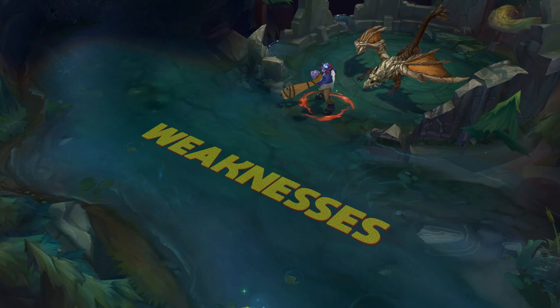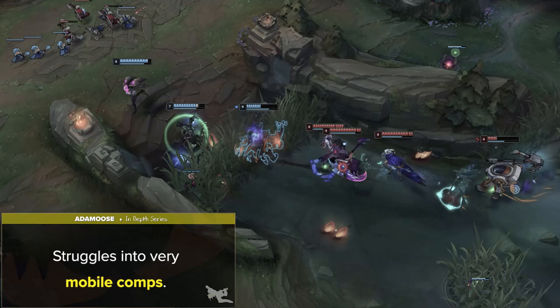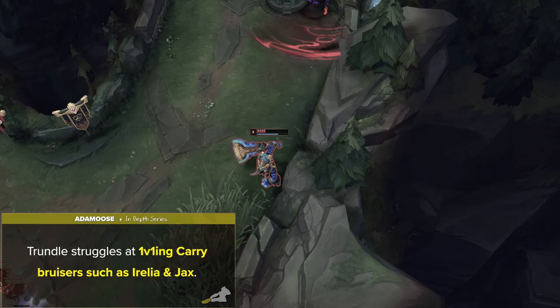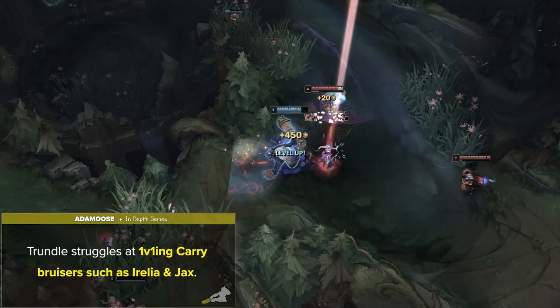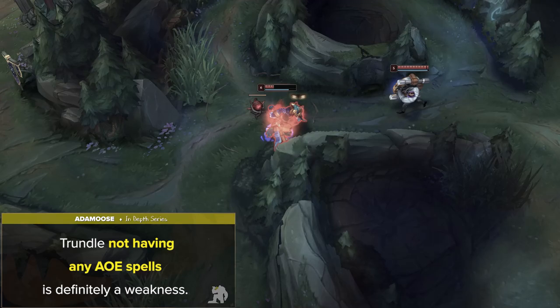Trundle's biggest weakness is that he really struggles into very mobile comps. Since his only utility is his pillar, high mobility champs can easily work around Trundle's kit and save their movement spells for after you use your E. Since your ult is much better when you steal a tanky enemy's stats, Trundle struggles to 1v1 carry bruisers such as Olaf and Jax — they out-DPS his healing since you're not really stealing many resistances, and even when you do ult, they can just dash away and wait. Besides champion matchups, Trundle not having any AoE spells is definitely a weakness. This is why Tiamat in previous seasons was a must-have. His clear is not the worst, but taking Raptors and Krugs is an absolute mission.